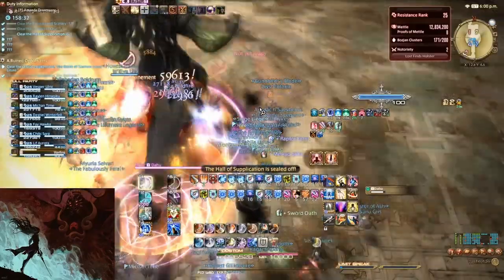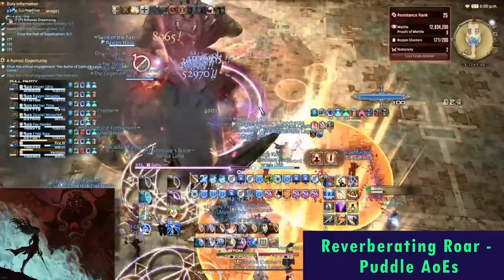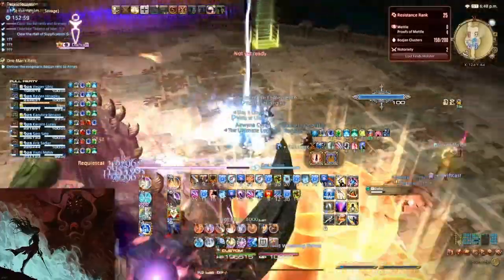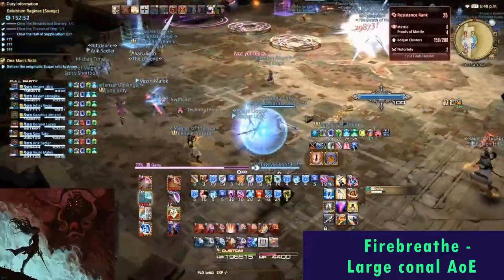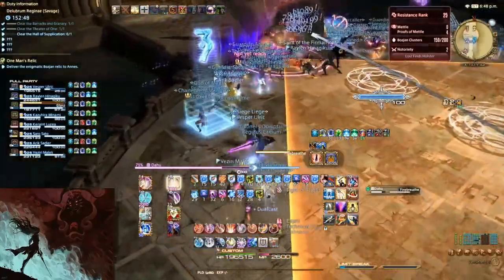Dahu starts off with the Reverberating Roar, which will summon three sets of ground AoEs under random players. He will then charge in the direction he is facing. The second time, he will cast Fire Breath, a large conical AoE, so try to stay fairly close to him.